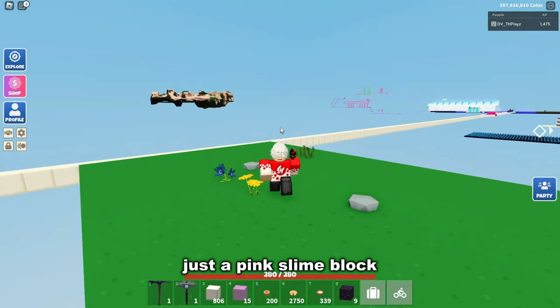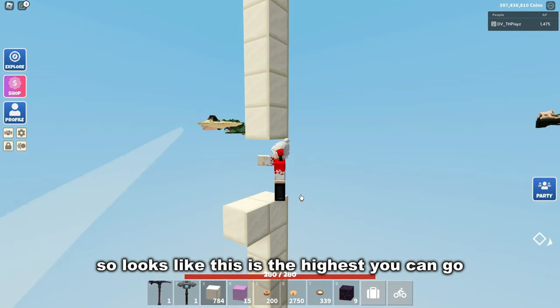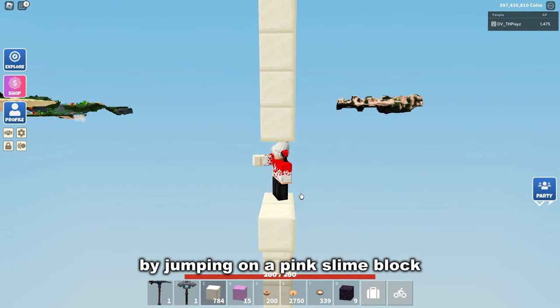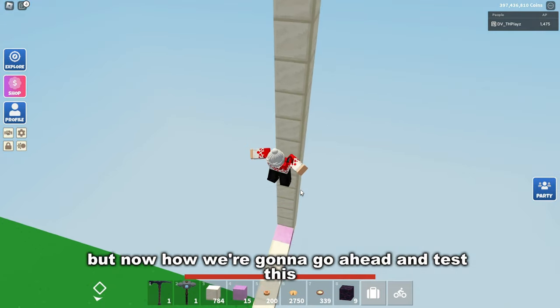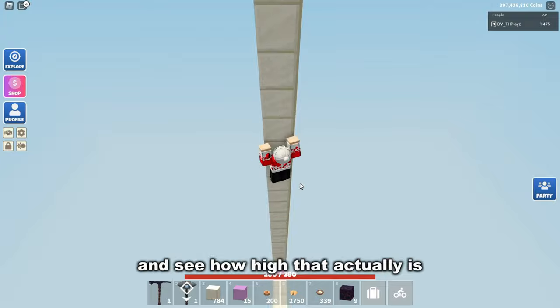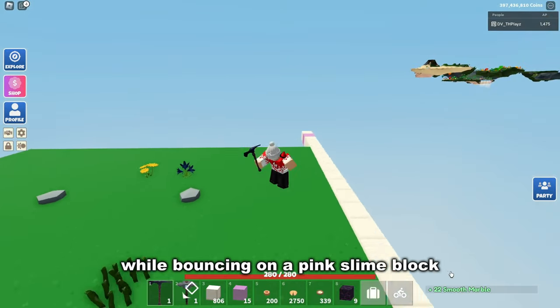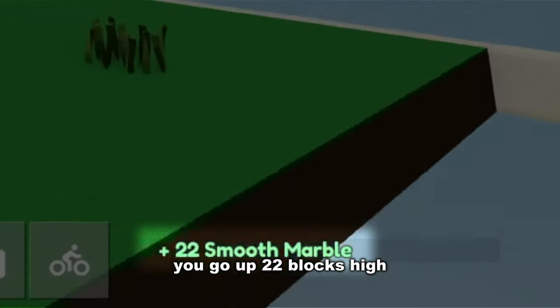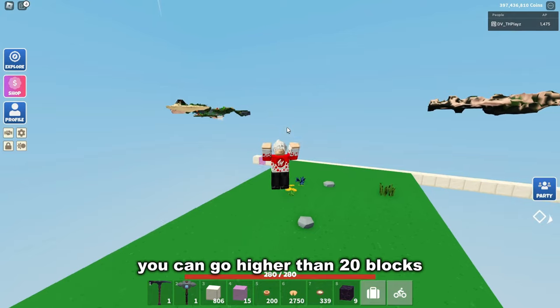Does a pink slime block jump you higher than 20 blocks? We observe the highest point from bouncing on a pink slime block, then mine the whole pillar to measure it. While bouncing on a pink slime block you go up 22 blocks high — myth confirmed, you can go higher than 20 blocks.